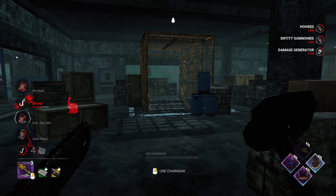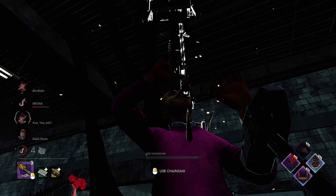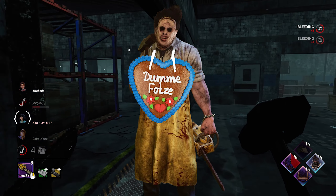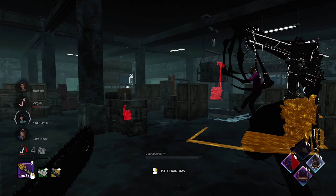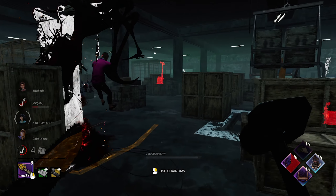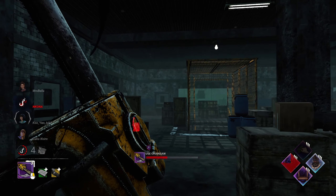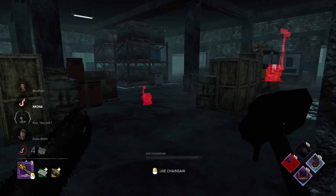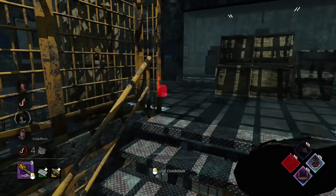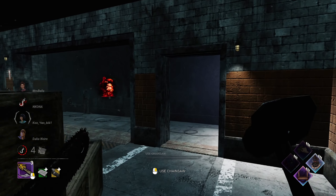Gerade wegen seiner Power und dem mehrfachen One-Shot-Potential animiert es die Leute oft zu einem campenden Spielstil, bis hin zu direktem Face-Camping. Seid bitte keine Fotze und spielt so Bubba. Erstens verstehe ich sowieso nicht, wie das Spaß machen kann. Zweitens bekommt ihr so viel weniger Blutpunkte. Und drittens seid ihr dann einfach eine Fotze. Leatherface ist ziemlich stark und richtig gespielt hat man es gar nicht nötig, so mit ihm zu campen. Man kann mit ein paar Mindgames und seiner Power richtig viel Schaden anrichten. Wer halt immer nur campt, der wird nicht besser.